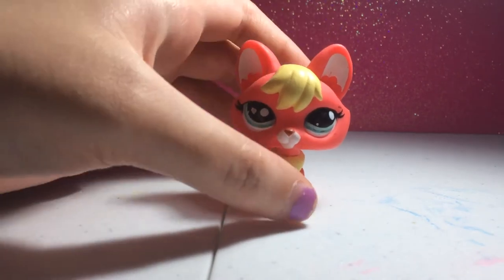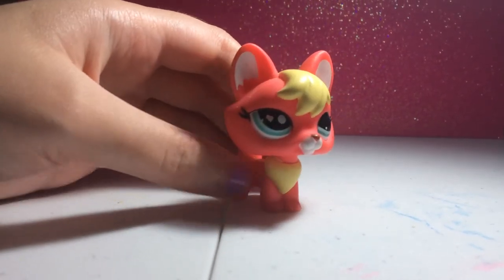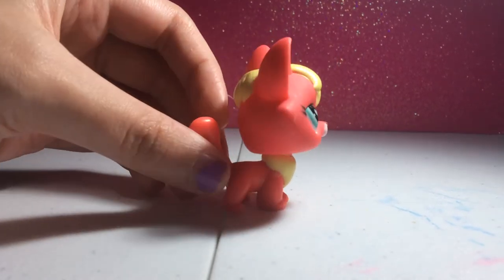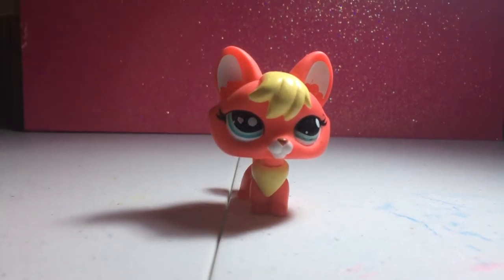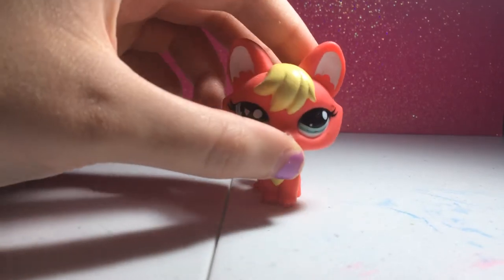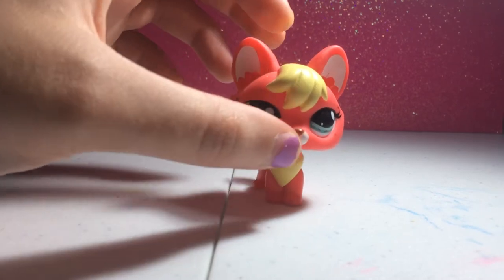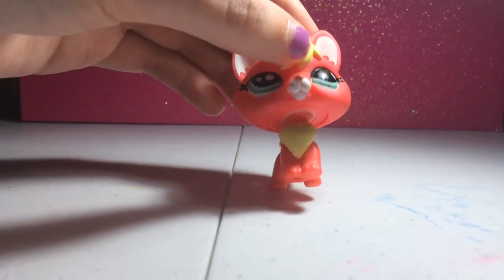Okay, the first one — her name is Ruby. She's a fox, and she's red with yellow hair and fur. She's really pretty; I love the red color. She has a white muzzle and blue eyes.